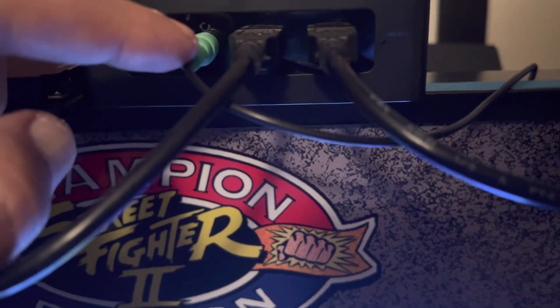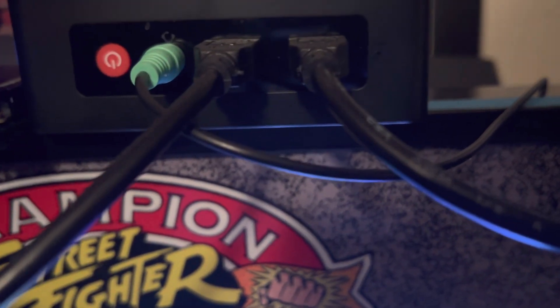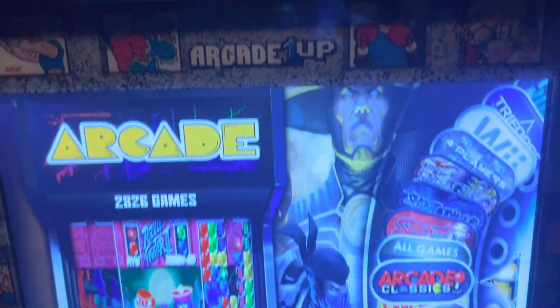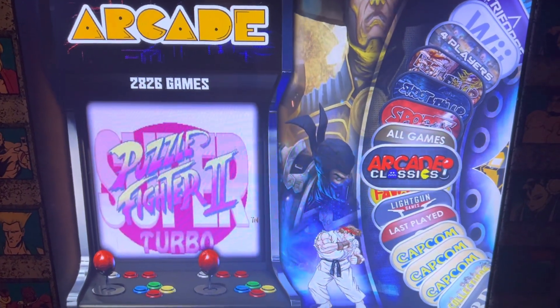A couple things to point out on the mini: you want to plug in your audio right next to the power. Player 1 and Player 2 ports are here on the front, and Players 3 and 4 are on the back. We do include a diagram with that as well, and everything is labeled on there.